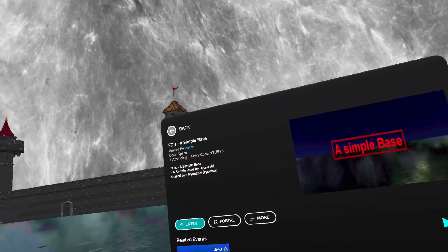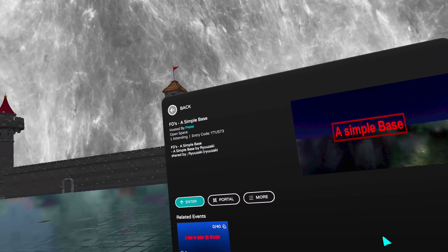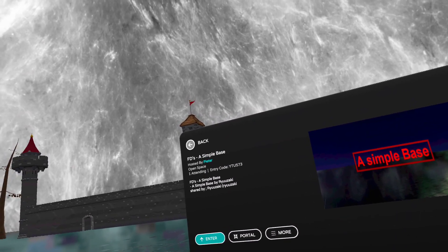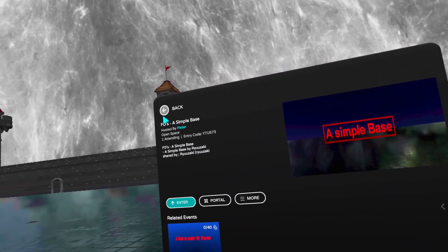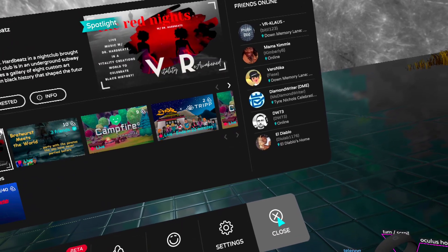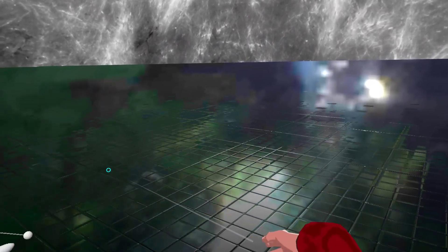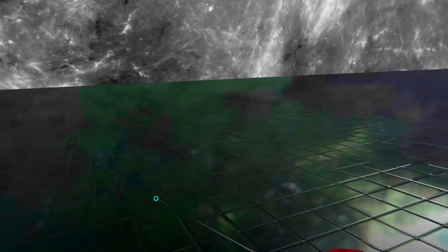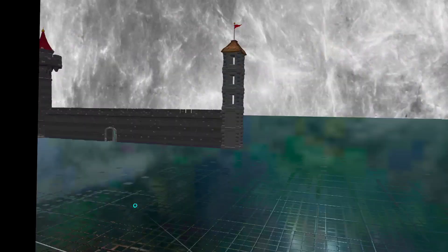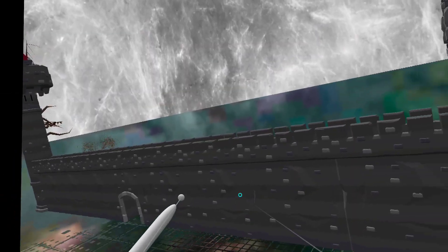We are now at a simple base — our simple base — uploaded by Ryosaki. In this case he uploaded only the plane, a very shiny one. And I was just testing some items, put some structures here from one of the kits.